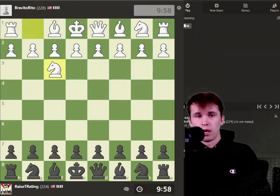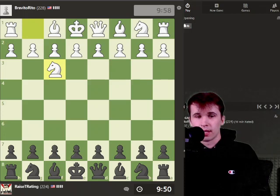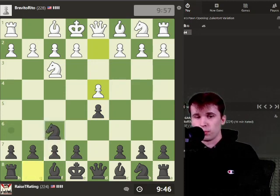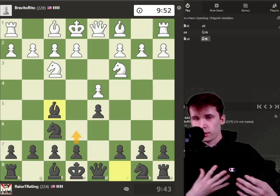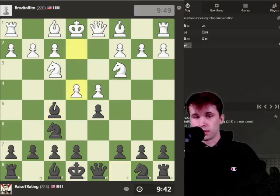Let's go ahead and get another 10-minute game. We're playing a 228-rated player from the United States. Let's continue to play that same simple style of chess. We're going to just develop the pieces. I like developing the bishop and then pushing the pawn up the board to get the rest of the pieces out, like I did in the previous episode.